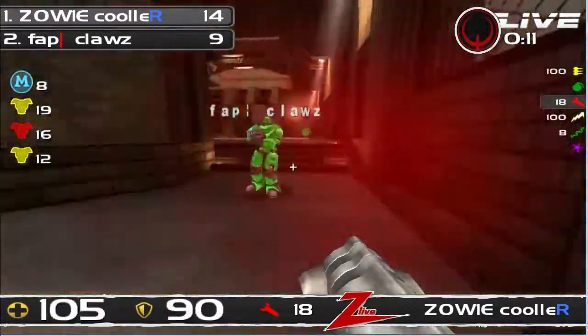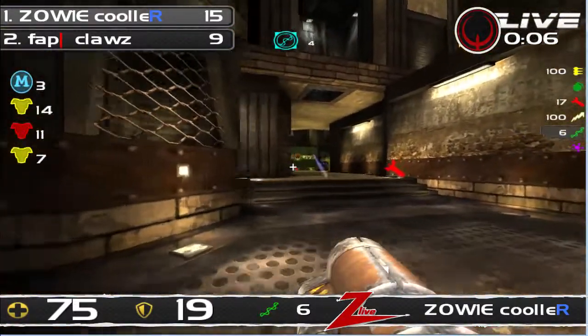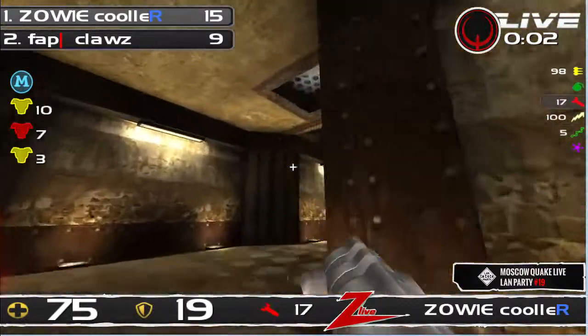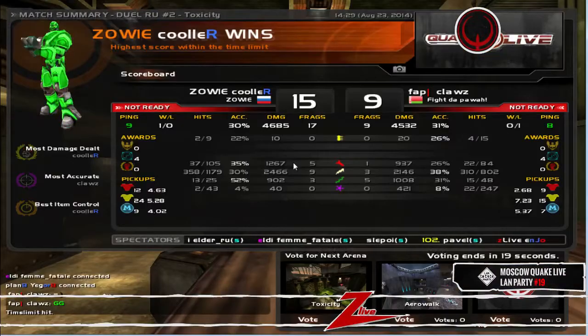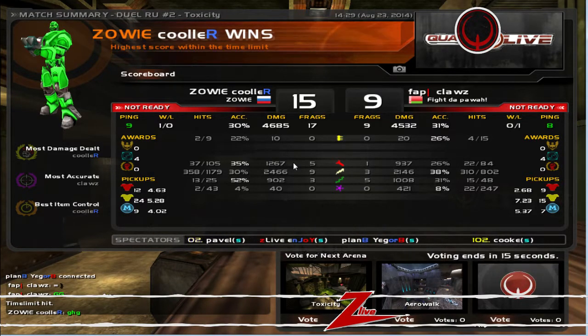That also means we will get Ash versus Agent next, which is definitely an emotional match for them and an entertaining one for us. 15 to 9, guys. Well played Cooler. Well played Claws.